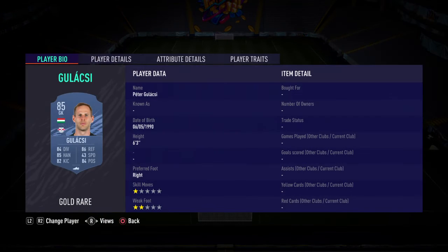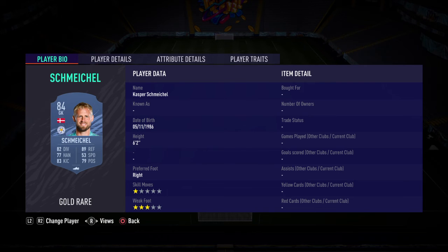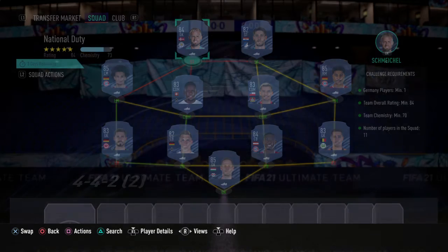If you take a look at the Bundesliga squad here, we've got Gulacsi in goal, Castles a right back, Alaba, Ginter, Trapp, Aranguiz, Zakaria, Gnabry, Sane, Krameric, and any 84 rated will do. I think Schmeichel was the cheapest at the time, but just any 84 rated card will do there. So yeah, that's the SBC.